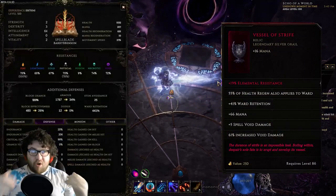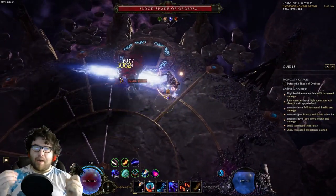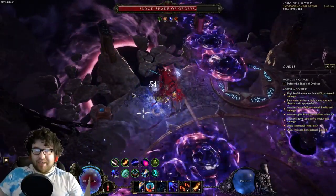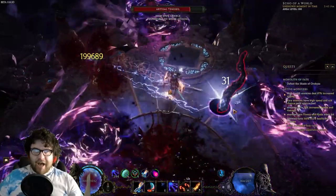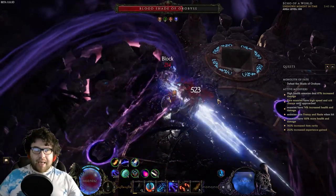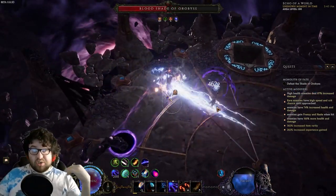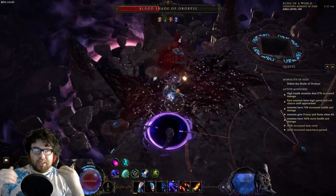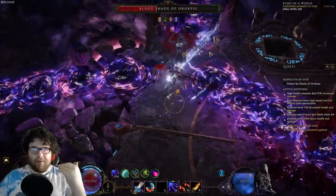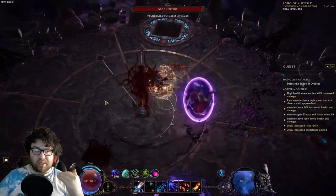Since Vessel of Strife is so insanely efficient at what it does, we can just build armor everywhere else and feel like we're at 10k ward. For instance, I'm at about 5k ward all the time, but technically this build feels like it's at 10k-12k ward without any of those defenses. You actually don't need that much ward to play the game — you just need to build other defenses on top of that ward to make it viable. That's why I really do think that ward is finally back to where it should have been two years ago.